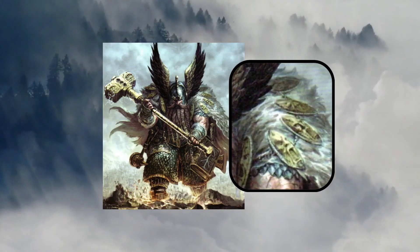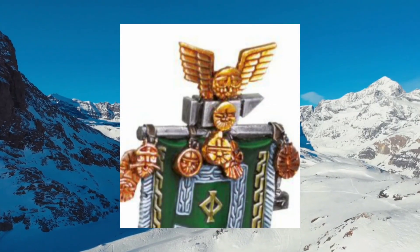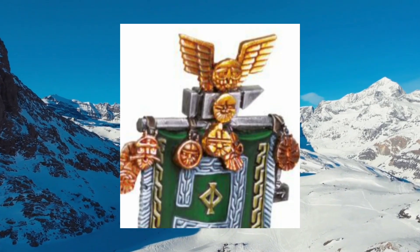As we know, Dwarves make a great many decorative pieces out of their typical gold, silver, bronze and gems. But of these, the most important are the Ancestor Badges, carried upon their standards, carved into shields, and fashioned as helmet designs.